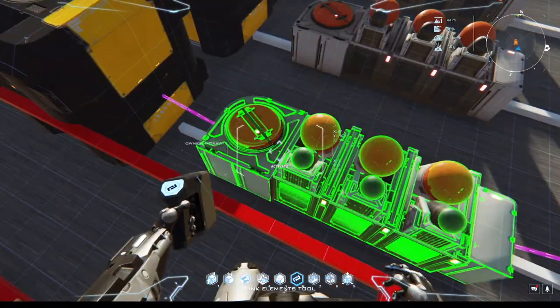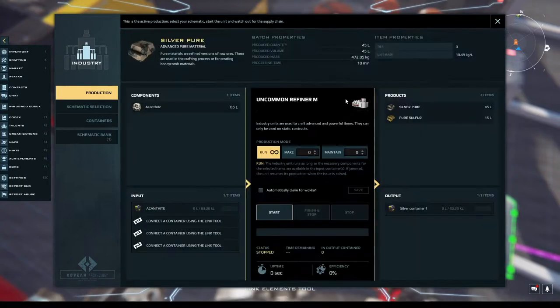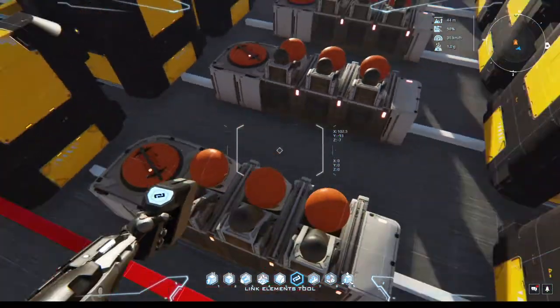This is silver — drag this over here, right-click and set it as the correct schematic using schematic selection. It's easier to just right-click and add it. We get pure silver and pure sulfur out of it. Now these I don't run constantly because you may not want to use up all your ore. Otherwise it's going to fill up the container — it'll run until it fills up or runs out of ore. I suggest setting it to 5,000 or 10,000 — however much pure you want to keep on hand. 10,000 is a good round number.